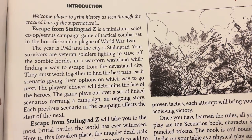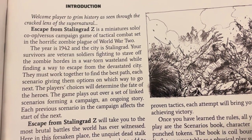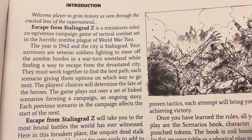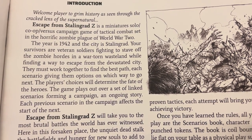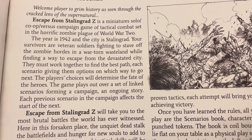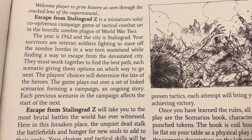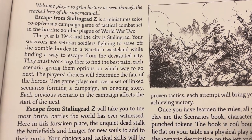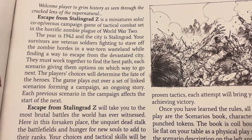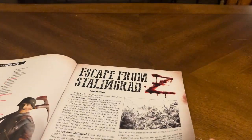It gives you a welcome: 'Player to Grim History as seen through the cracked lens of the supernatural.' Escape from Stalingrad Z is a miniature solo, co-op, versus campaign game of tactical combat set in the horrific zombie plague of World War II. The year is 1942 in the city of Stalingrad. Your survivors are veteran soldiers fighting to stave off the zombie hordes in a war-torn wasteland while finding a way to escape from the devastated city. The player's choices will determine the fate of the heroes. The game plays out over linked scenarios forming a campaign, an ongoing story. Each previous scenario affects the start of the next.